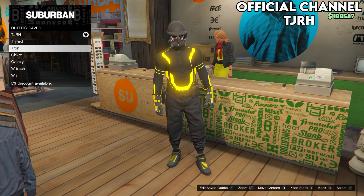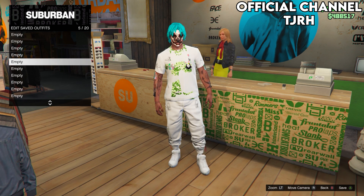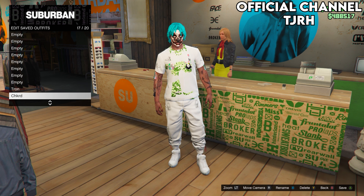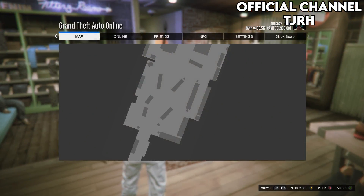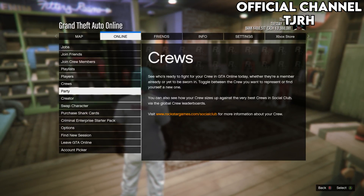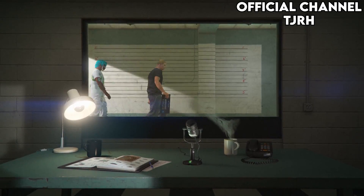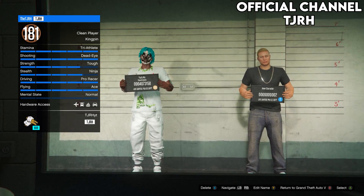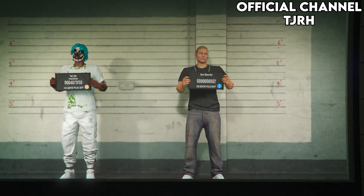Now equip the outfit you would like to keep, as this glitch deletes all your saved outfits except for the one you equip. You can either delete them all yourself, or the glitch will delete them either way. Once you've done that, open your pause menu, go to Online, then Swap Character. For this glitch to work, your main character needs to be in slot 1 and must be male.